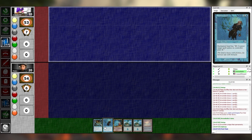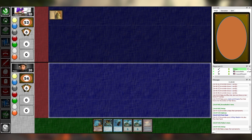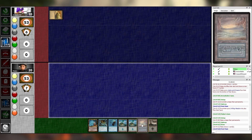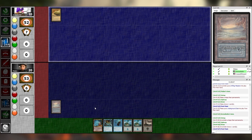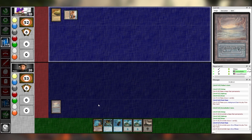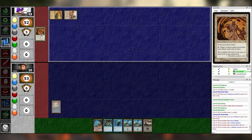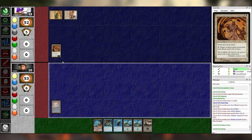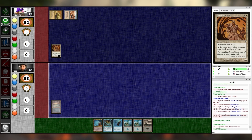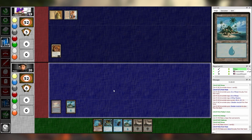Untap, upkeep, draw, main one. Drifting Meadow, pass. Underground Sea, pass. City of Brass — tap two, taking one — for Obsidian Acolyte. Pass. Jasper's finally found a way to go to his hometown — he's in white weenie territory, and it's scary. I'll play Sunken Field attaching it to the island. Pass.